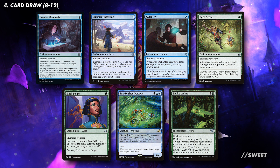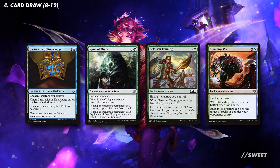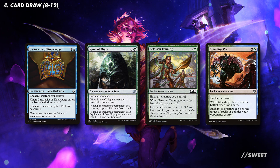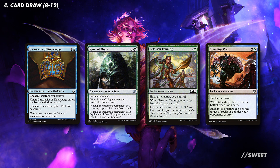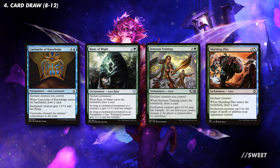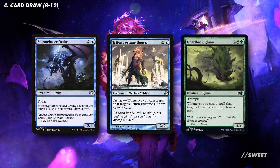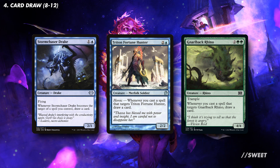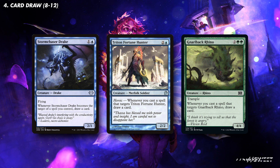For some flashier options you have Sea Dasher Octopus and Snake Umbra, which comes with added protection. Then we have auras that draw us a card when they themselves enter the battlefield, with cards like Cartouche of Knowledge, Rune of Might, Sedescent Training, and Shielding Plaques. Remember with Ivy we'll get two of these, so that's double the card draw every time. Then we have some creatures that draw us cards when they get targeted with a spell, with creatures like Stormchaser Drake, Triton Fortune Hunter, and Nullback Rhino. These are just really solid at keeping our hand nice and full so we can get that value train going.